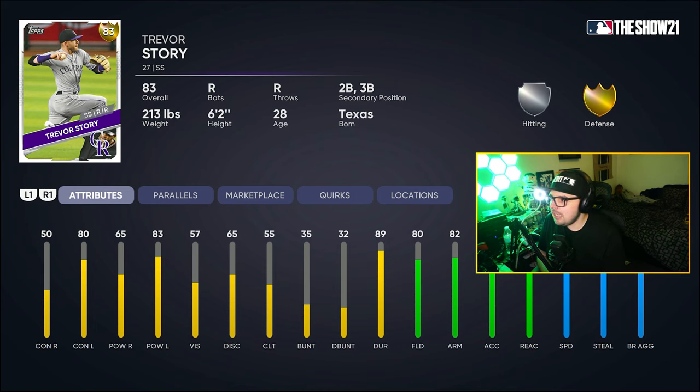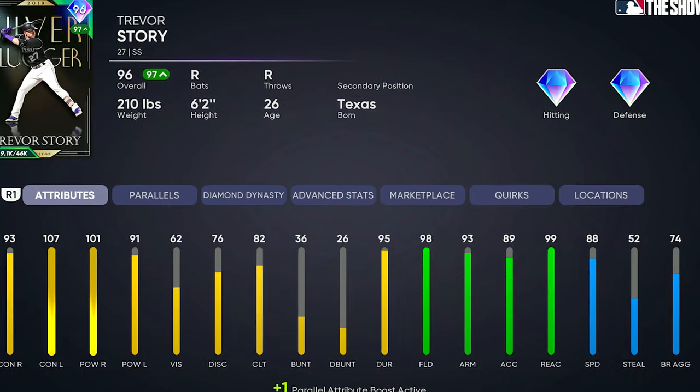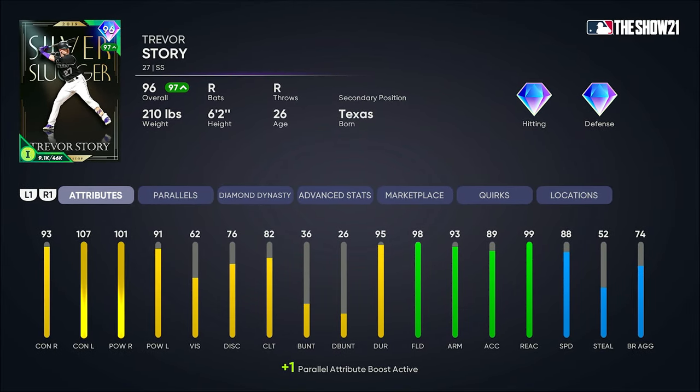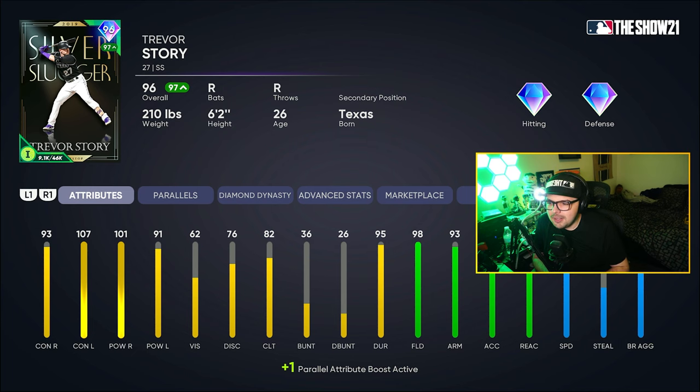MLB 21 came around and his live series kind of went up and down — I think he was a diamond at some points but he wasn't really being used too much as a live series card. The Flawless Award Trevor Story, however, was a lot more viable: well-rounded hitting, diamond fielding, and high speed. He was one of the first flawless awards in the game with the BR program, so a lot of people got and used him. He was probably the most used early game shortstop.